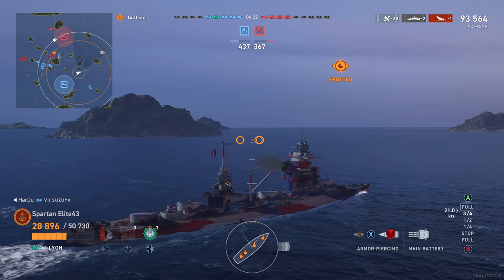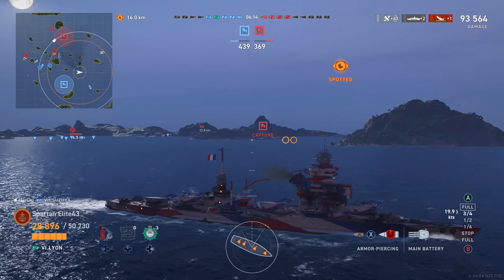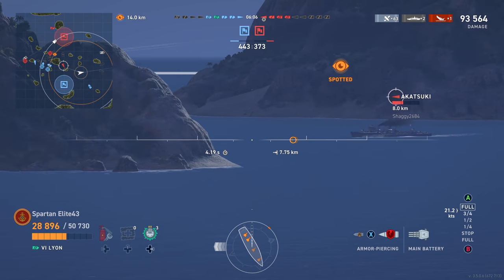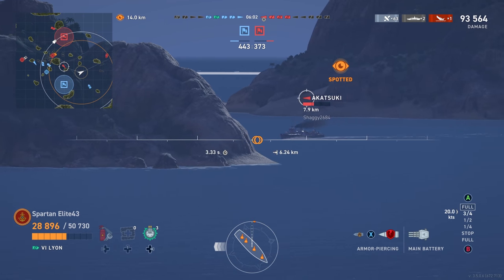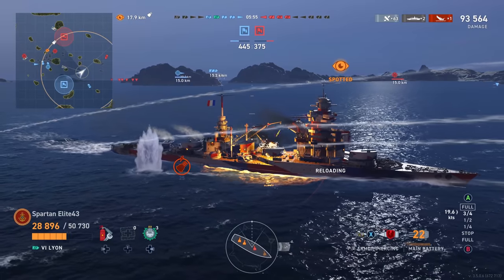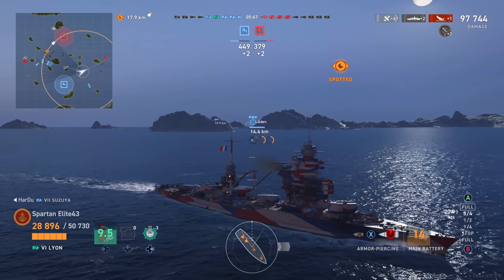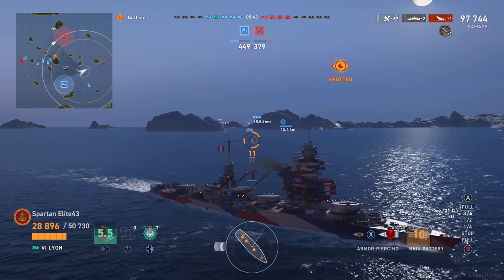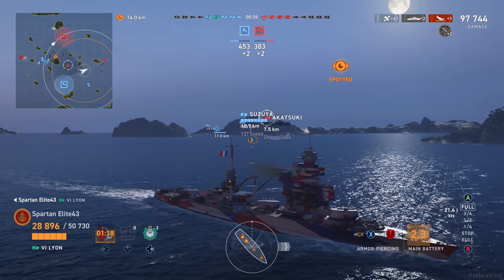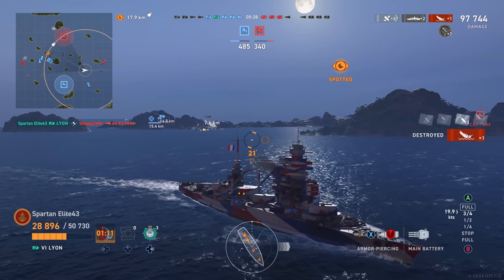The Akatsuki decides he wants to commit suicide and gets himself spotted. I swing my ship and try to get guns on target. He throws his hand — trying to avoid the island, coming to the inside. We take the shot even though he disappears — 16 rounds in the air, we get four hits and high caliber, leaving him with nothing. He has no health left, but then he fires his guns at a battleship from concealment — goodbye sunshine, go back to port.